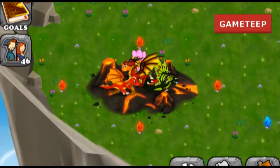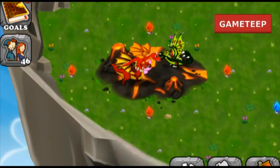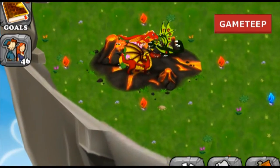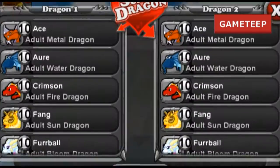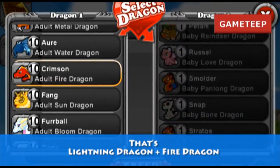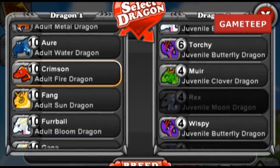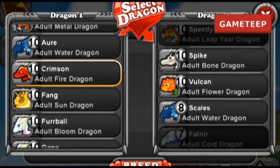If you want to breed this dragon, then select the dragon and the dragon. The breeding time should be hours. It's the same time for hatching the egg as well.